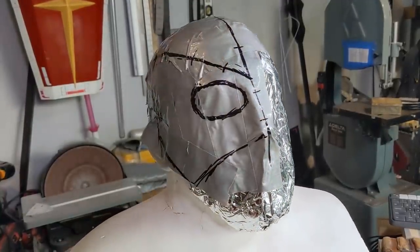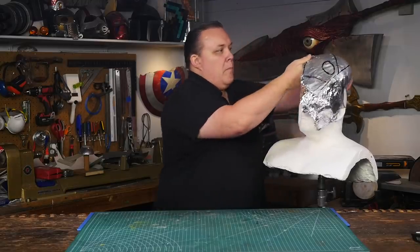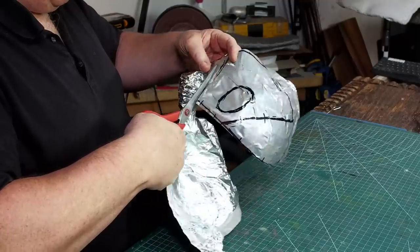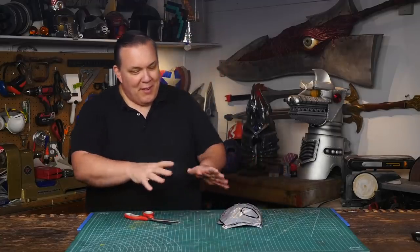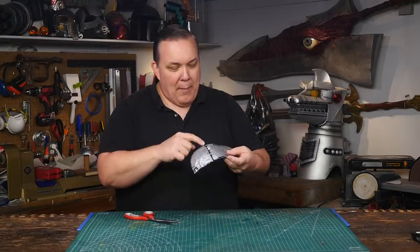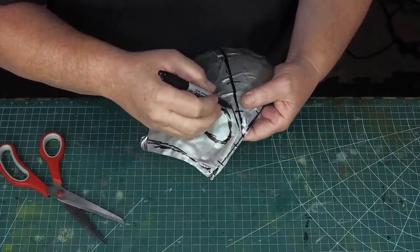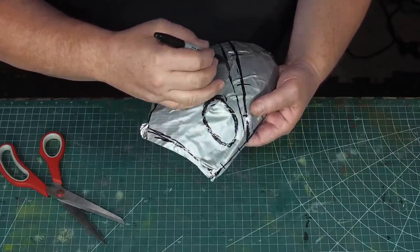I'll start by making my pattern with aluminum foil and duct tape. The duct tape will keep the shape as I remove the foil, and the sharpie lines are the seams that I plan to have on my project. Now I'm at the point of separating the parts and I'm second guessing this seam — I think I might move it down here. Yeah, I'm going to move it down there. It's just one of those weird things when you look at it and think that should change.